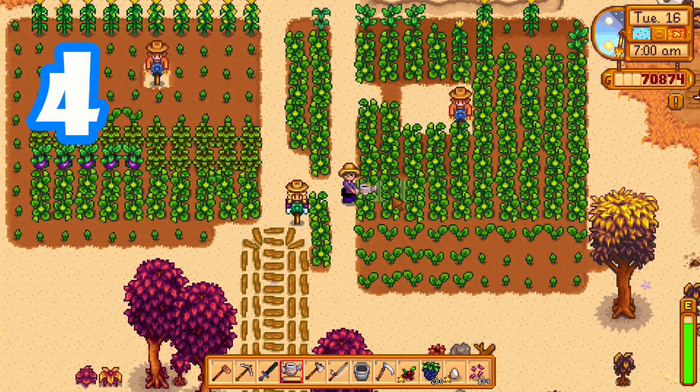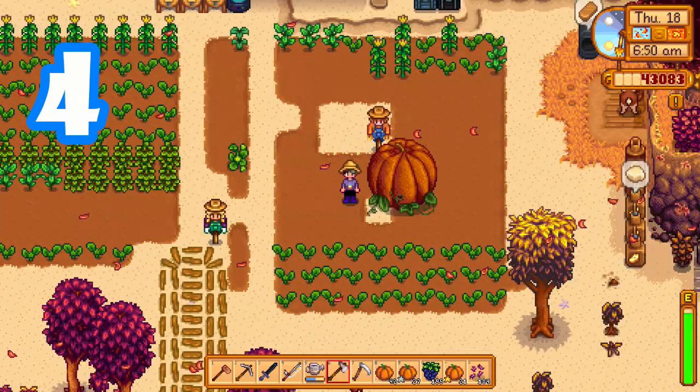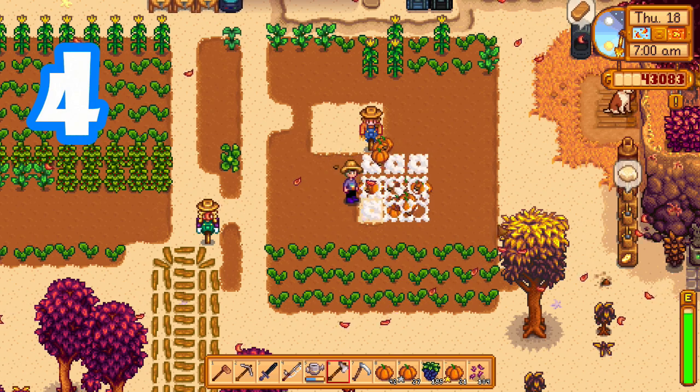Plant cauliflower, melon, and pumpkin seeds in groups of nine, especially before you have sprinklers, because there's a chance that they will grow into a mega crop and it will give you almost double of what you would have harvested otherwise.